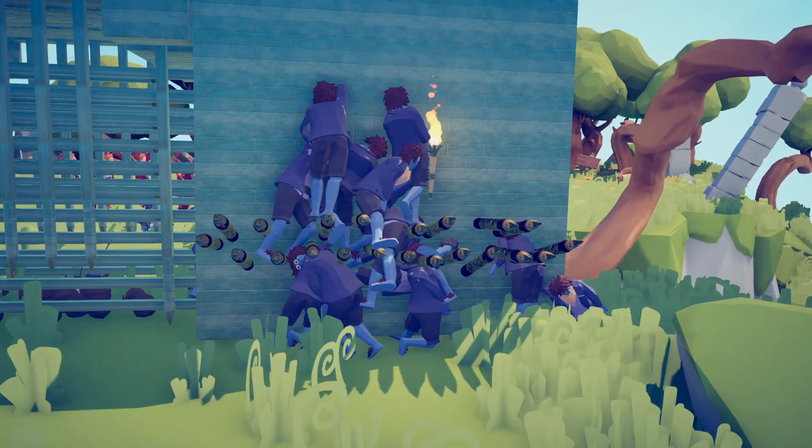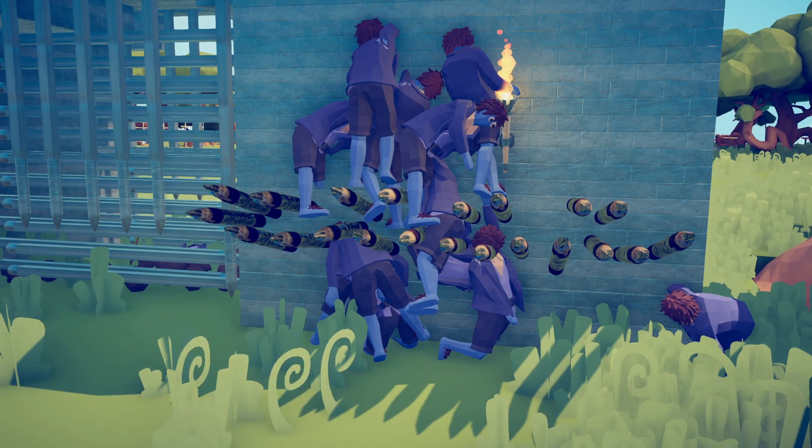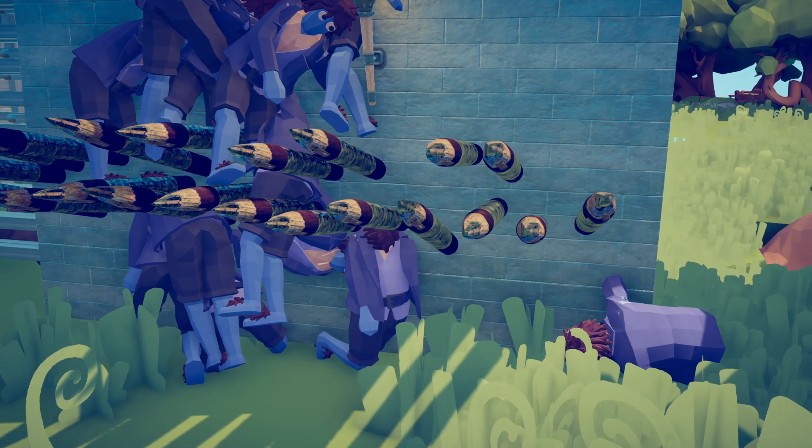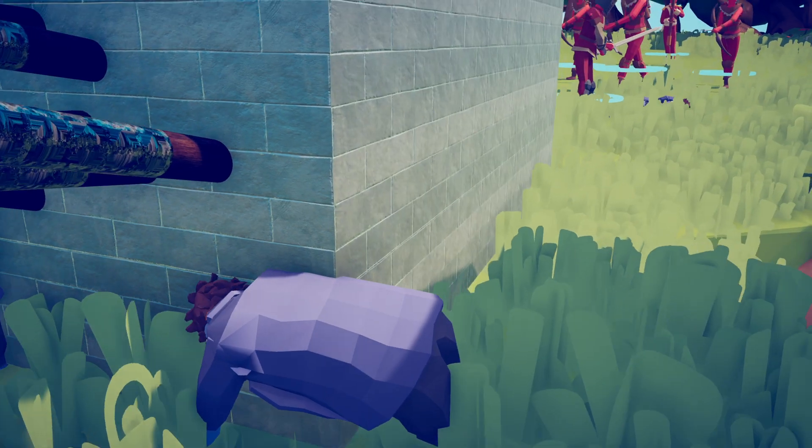Some of them are grinding up on the gate, thinking that the gate is actually a wonder. Oh no, someone's went inside the gate. They're glitching inside the gate. Look, this one's finding a way through. His arm is in, he's trying to get around.